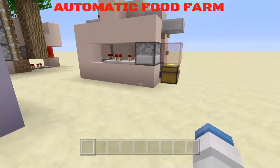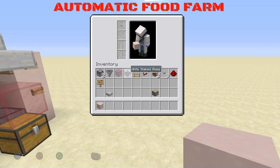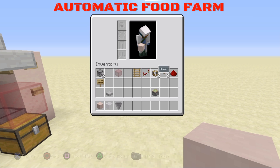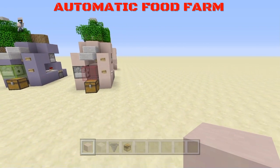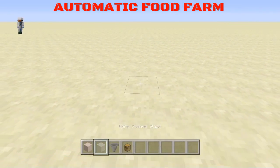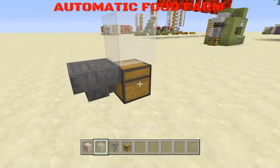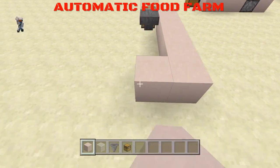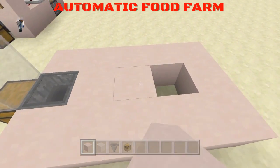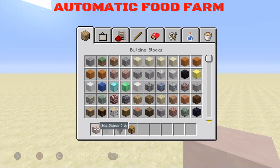So let's show you how to build one of these. Get a block of your choice, some glass, a hopper, and a chest. First of all put your chest down, put your glass on top, and a hopper coming from behind it — build up by five. Come out and fill the whole thing in like so. Other than your block, you don't need the materials again.